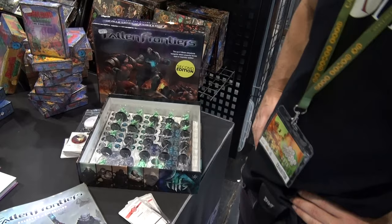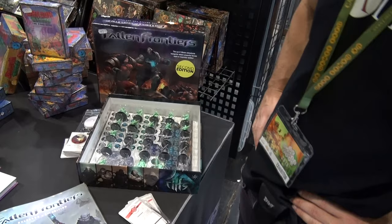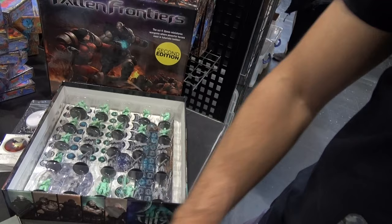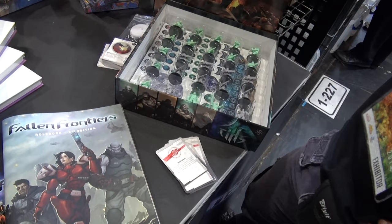Here you have the starter box, this is called the Battle of Extron. It includes two full armies for the Ares faction and the Rift, for 50 points. We have also markers, a little map, the cards and the rulebook — that's all you need for beginners. You can expand it with the other armies, the Harvester or the Sykes.